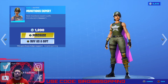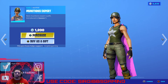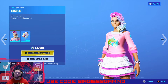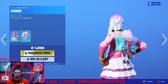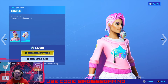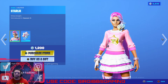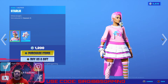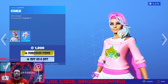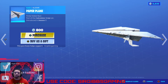Then we have Munitions Expert from Season 1 — 1,200 V-Bucks, a Save the World VR skin. Then we have Starly in the item shop — she's 1,200 V-Bucks. She's your cute, hot-pink chick with lots of glitter and stars, and a nice little skirt with some punk rocker pink boots. 1,200 V-Bucks for her. Then we got the Paper Plane Glider at 800 V-Bucks.